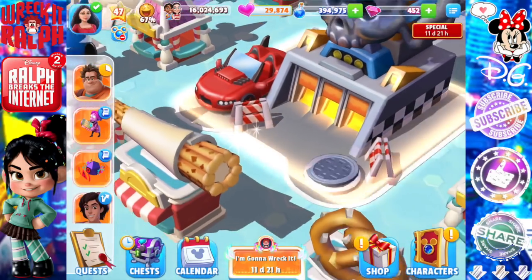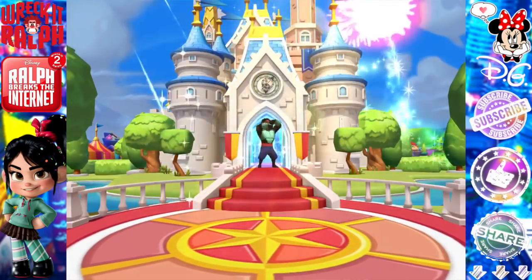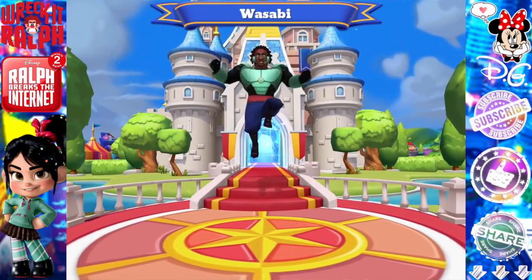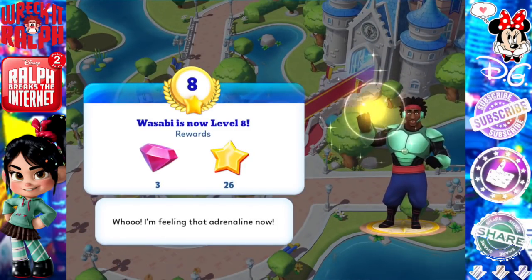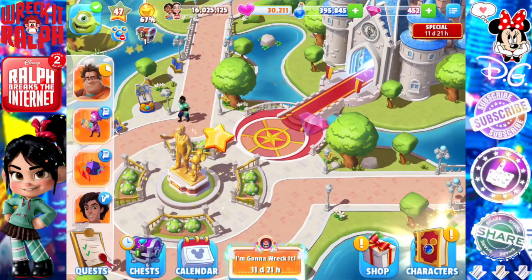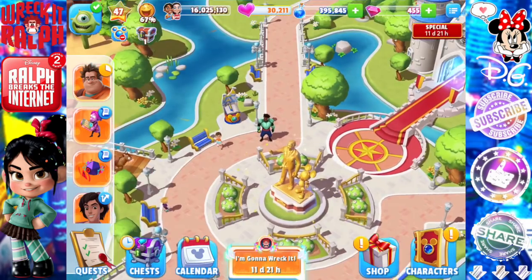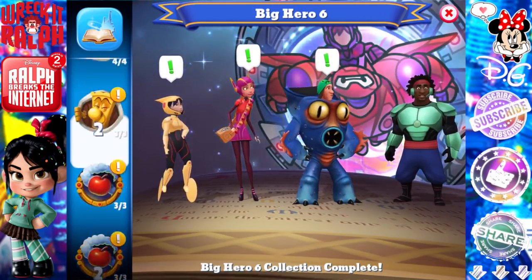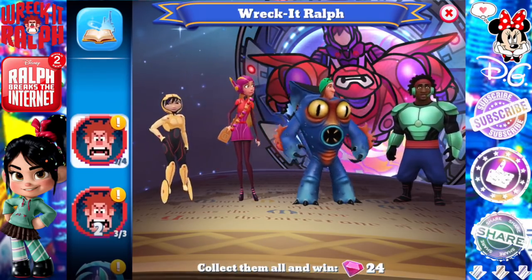Ralph is now in Slaughter Race so he's gone for quite some time, but that's okay. Until then I decided I was going to level up Wasabi. Wasabi is now level eight. He's one of those ones that's super excited about crazy things. Mind you, Wasabi is a little bit more nervous in that regard, but it's just something funny.